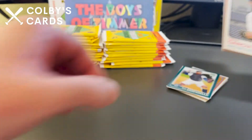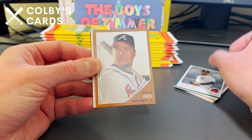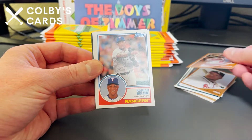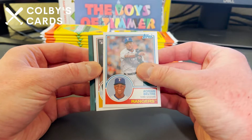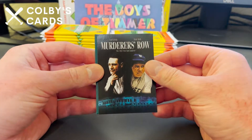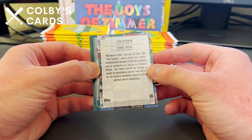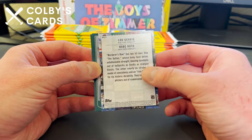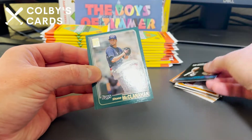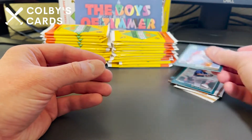We've got a Davy Garcia rookie card, a nice Chipper Jones — there are variations as well which is pretty cool — Adrian Beltre, Joey Bart rookie card, Murderers Row with Lou Gehrig and Babe Ruth from the Yankees. This is one of the insert cards — a movie poster insert, similar to how you can pull the Boys of Zimmer movie poster insert. There's also a Shane McClanahan and a Frank Robinson.